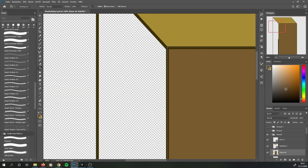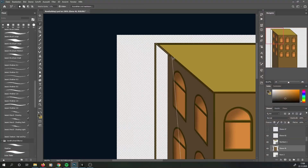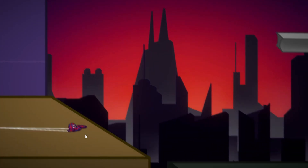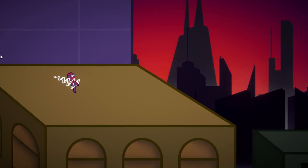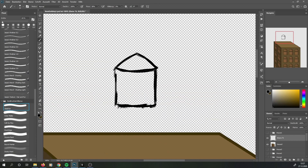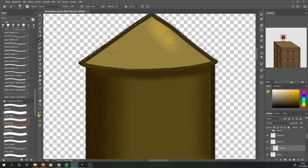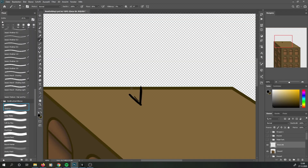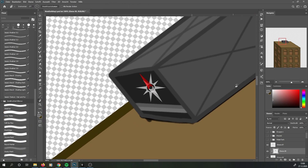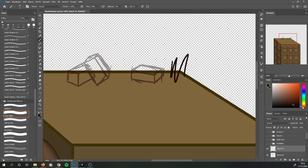I started by making a larger building. Now we have this big room, but it's super empty. I guess we need some objects. I began by adding a water tank, followed by a ventilation system for the imposter. And boxes. Because boxes.